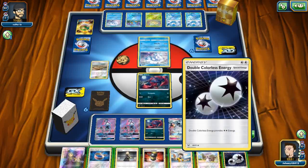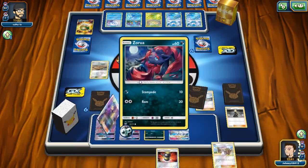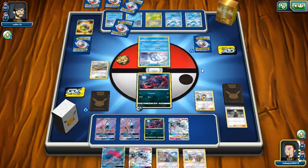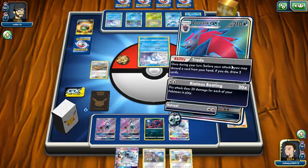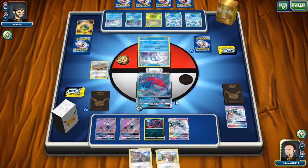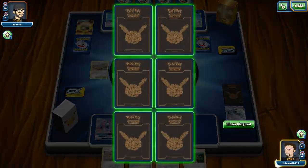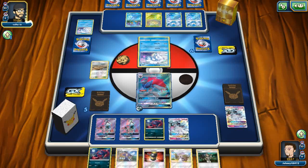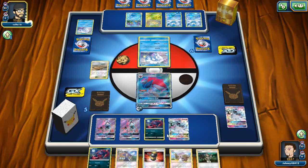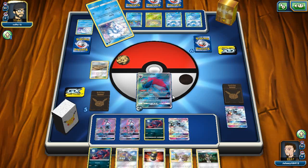We're playing a heavy stage two evolution deck — Empoleon, Swampert, Meganium. Does he have a Rare Candy in hand? He's going to Lillie for four cards. I need a Zoroark off of that because now my opponent can just search out Bayleef and Marshtomp. Surprised he's not playing Alolan Ninetales GX — there's a Prinplup and the Empoleon. I'm going to Judge because he added those two cards into his hand — that will get rid of the Empoleon.